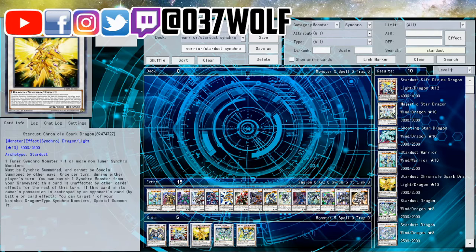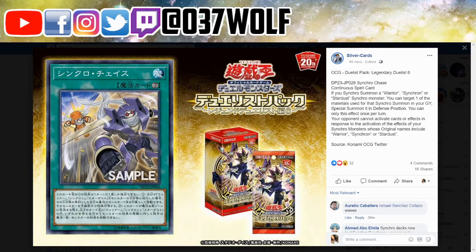I think it's pretty cool if they announce other support that can go along with this, because we need something more. I guess someone could play it with Doppelwarrior - you get the tokens and you get Doppel back so you can link the token and the Synchro you just used, and like... yeah, that's pretty cool. But we'll see, maybe we can get some more support.